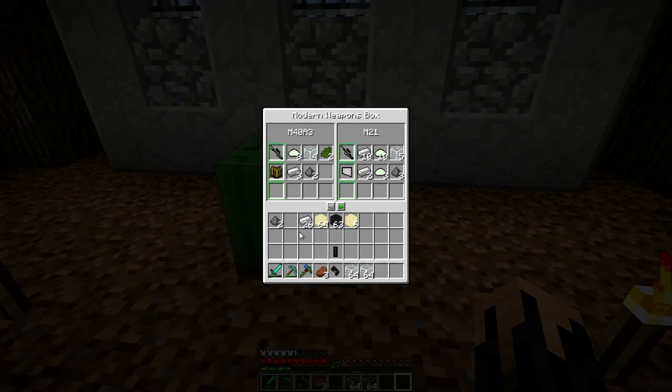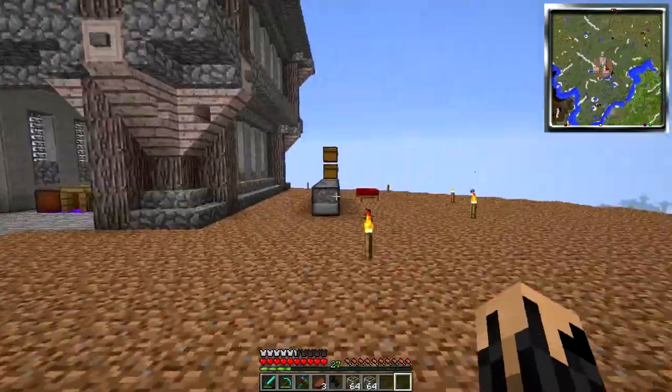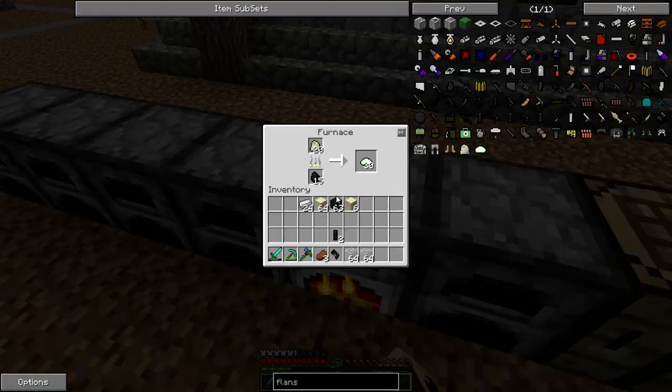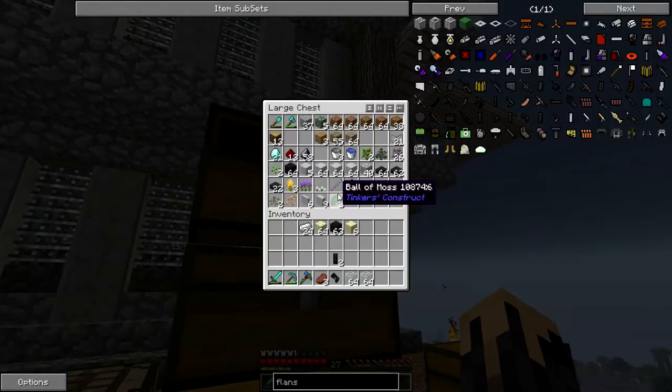Basically all you have to do is click on it and just have the items in your inventory. You can see I've already made one. There's this fiberglass — I'm actually making some right now. I'll show you that in a second. But yeah, there's some really good stuff. I'm really surprised how cheap the recipes are for these guns. Here is the fiberglass that I'm cooking to make different stuff — it's just clay and sand. Really cheap.